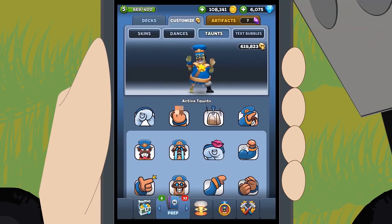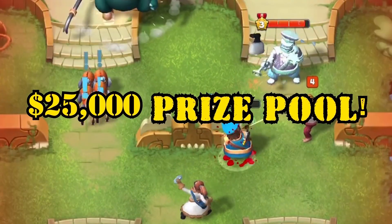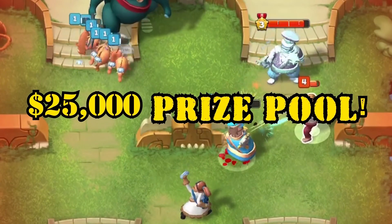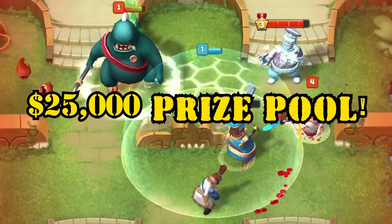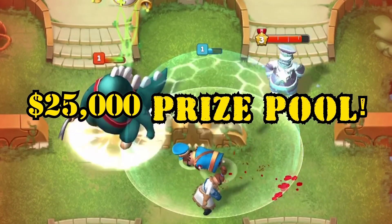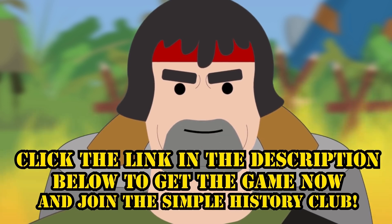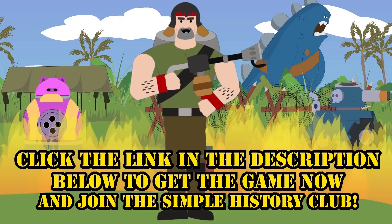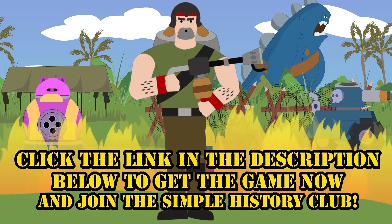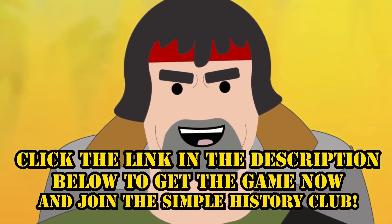There are also a ton of skins, dances and taunts to show off and let your enemy know how you're feeling. Very soon there will be a global tournament with a $25,000 prize pool, so download now and get good fast to be crowned the best in the world. Click the link in the description to get the game and join the Simple History Club. Established or aspiring content creators can also apply to join the World War Dough Creator Program — link in the description below.